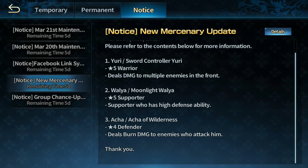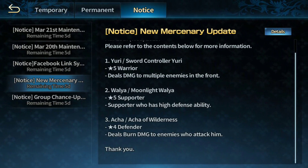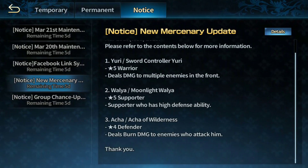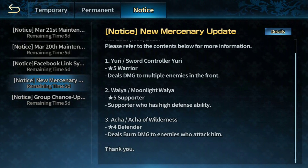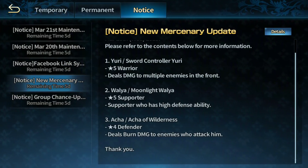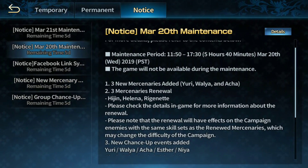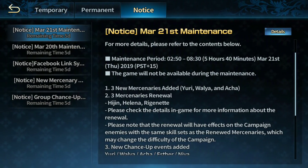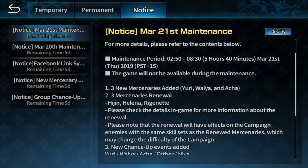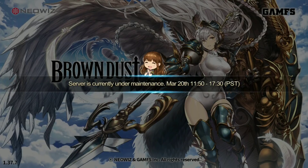Akka of Wilderness is a four-star defender who deals burn damage to enemies who attack him — kind of unique but probably not extremely strong, since none of the four-stars usually are. We'll also have renewal for Hijin, Helena, and Richnet — can't wait to see their updated skills. It's too late though, maintenance is already on, so I'll see you guys tomorrow. Have a nice day, goodbye!